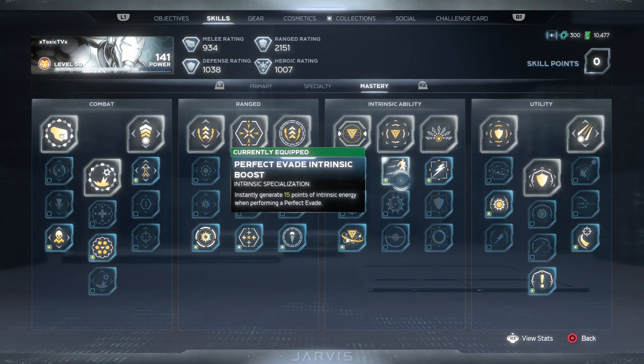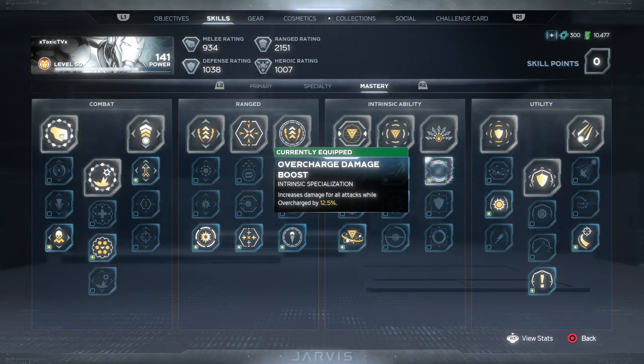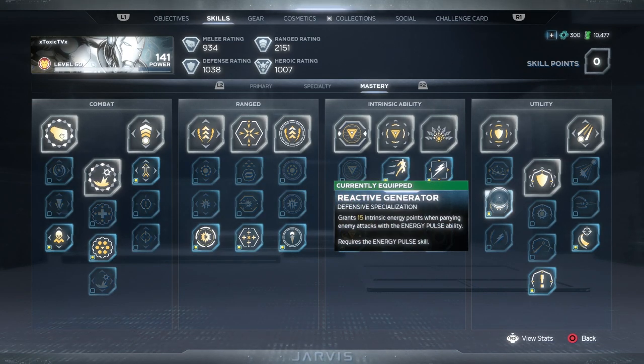We're using Overcharge Damage Boost which increases damage for all attacks while overcharged by 12.5%, so you're just putting out more DPS. For the defense advancement we're using Reactive Generator — grants 15 intrinsic energy points when parrying an enemy attack. So whether you parry or do a perfect dodge, you get 15 intrinsic energy points, which keeps your energy up so you can fire off more rockets and put out more damage.